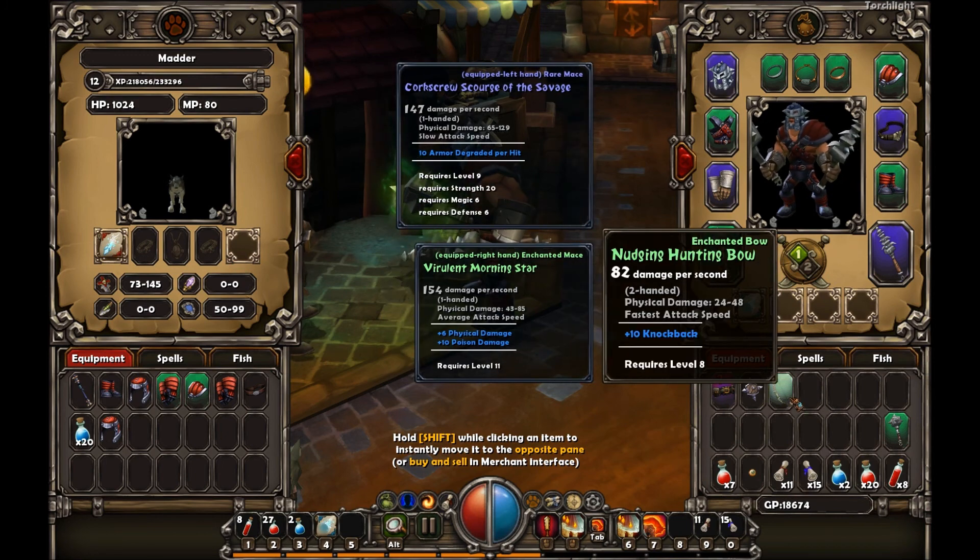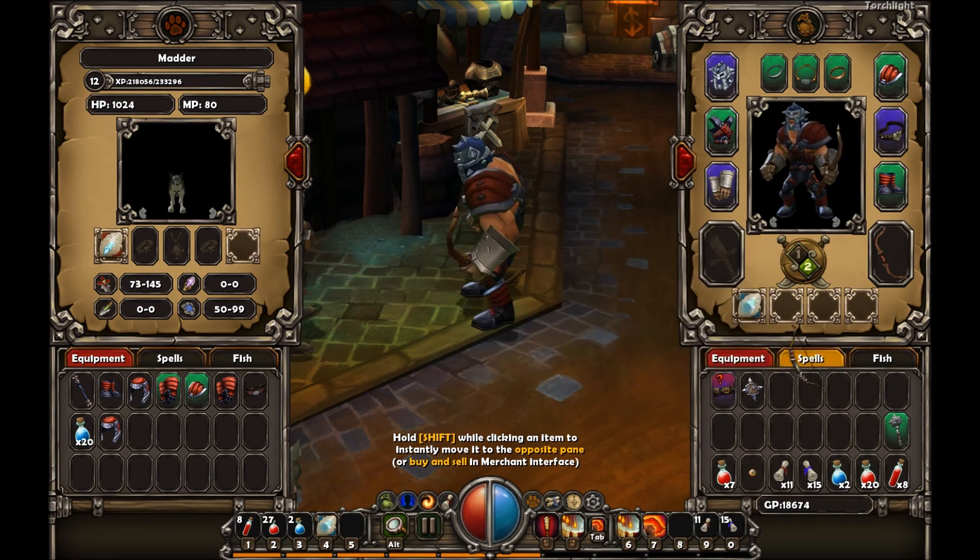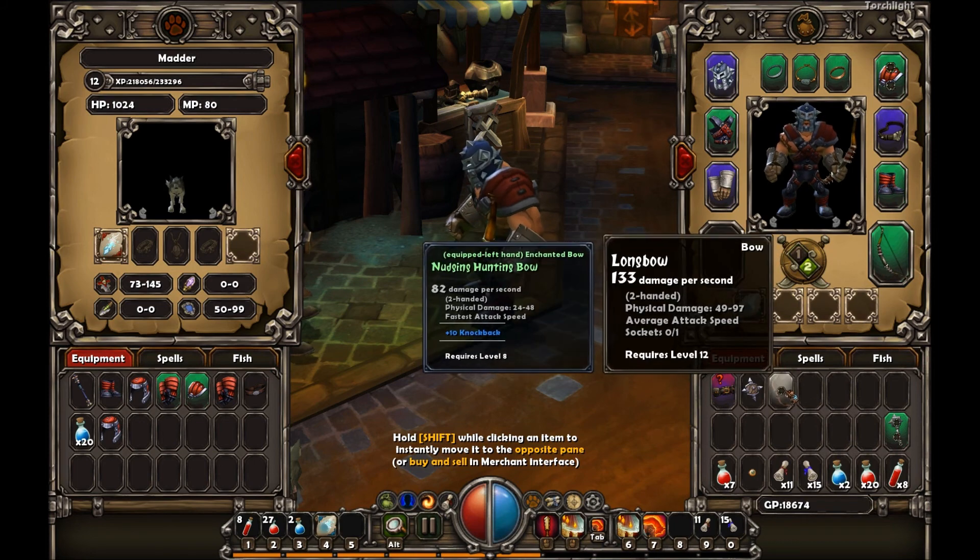Let's give this to my dog. Nudging hunting bow - fastest, 10 knockback, 82. Oh, I like the sound of that. I think I'll use that actually instead of this better bow.